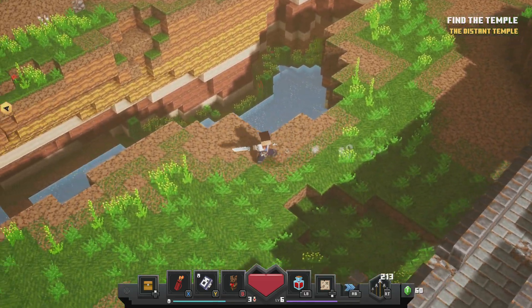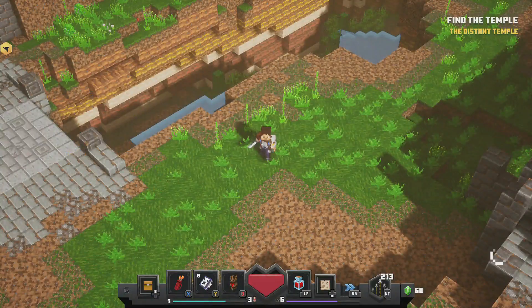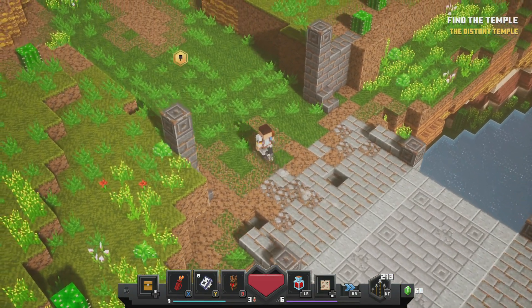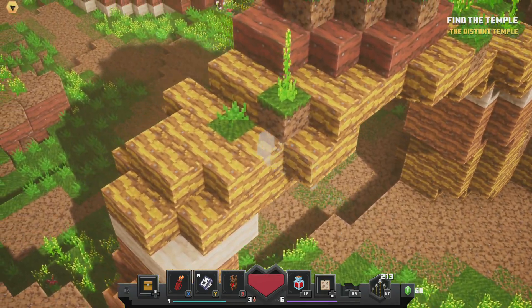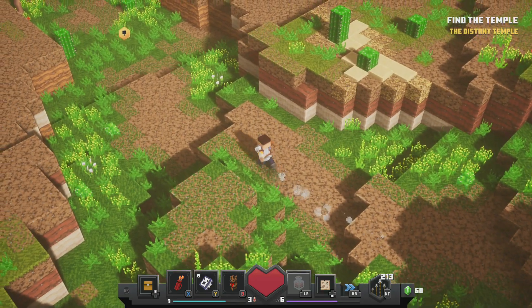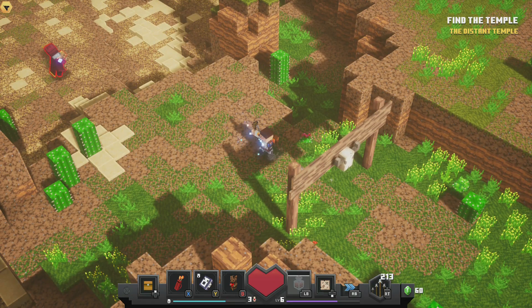I took some damage there. I think we're going to switch back to the daggers — one, I think we move faster; two, I feel like we're getting damage off a lot quicker. Let's swap the potion, I probably should have waited for that. I like the look of the full health — it doesn't give me anxiety.